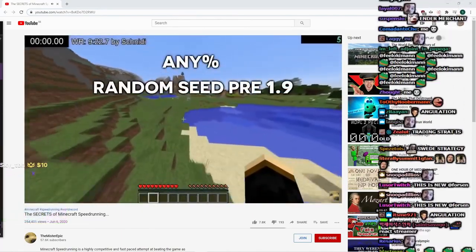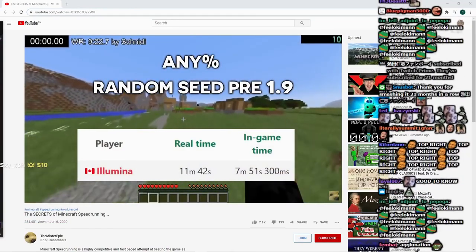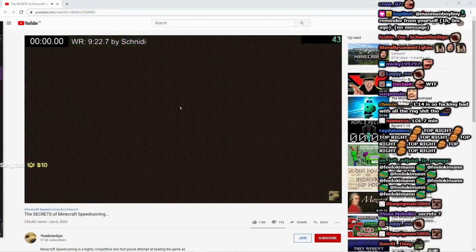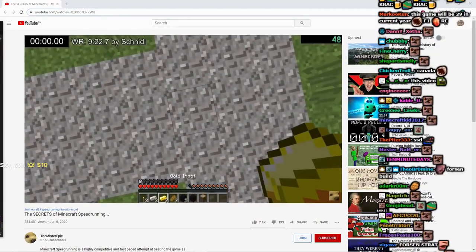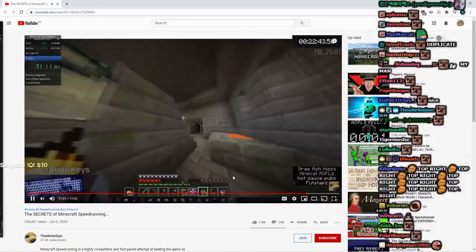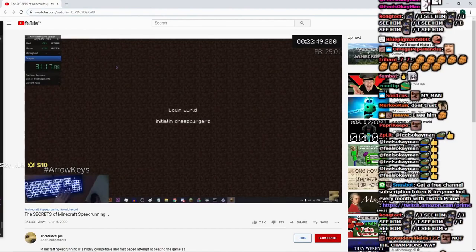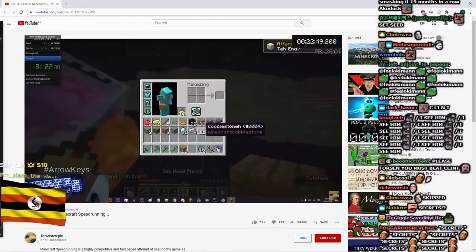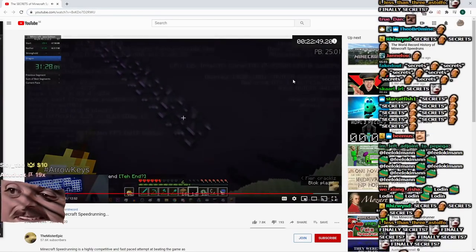Any% Random Seed pre-1.9 is also held by Aluma with an in-game time of 7 minutes and 51 seconds. The technique for this run is to keep creating a new world until you spawn into one with a village nearby. Once he spawns into one, he gets some items and duplicates them a few times. Once he has duplicated enough, he trades with a villager to get items as well as plenty of Eyes of Ender. Considering how few runs are in this category, I might even attempt it. Finally, there are other types of Minecraft speedruns which aren't as popular or take significantly longer — such as All Achievements, which means getting every achievement in the game.